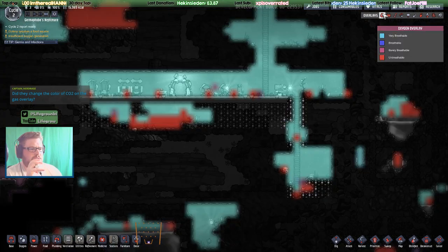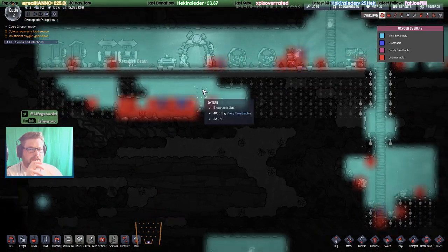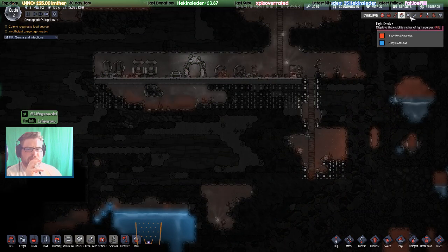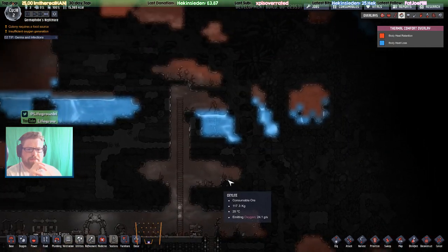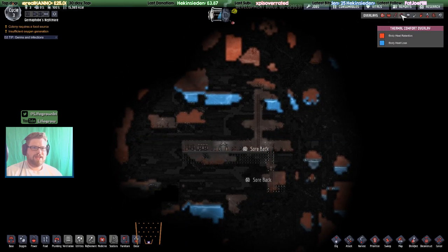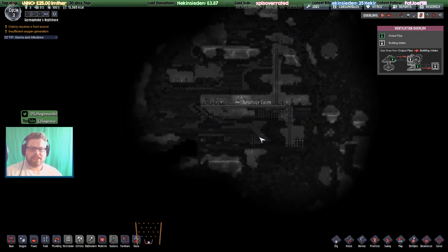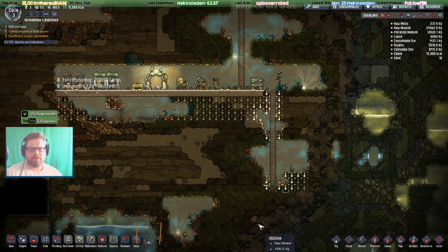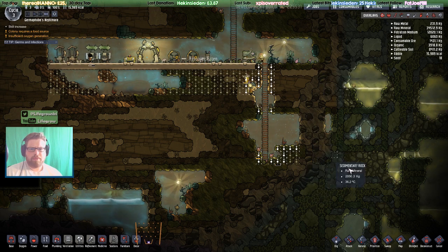Did they change the colour of CO2 in the gas overlay? Carbon dioxide is still breathable and not breathable — they've kept it as that. All the overlays are pretty similar. I still don't really like this thermal comfort overlay — I think it's the most pointless thing in the game. It's very pretty, I love the blues and the colours, but I never use it. Light overlays remain the same. The gas overlays had some changes — I'll show you that when we start building some pumps and stuff. Gas piping and packets within pipes look a bit different than liquid pipes as well.